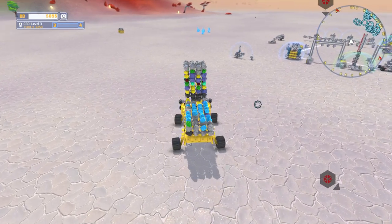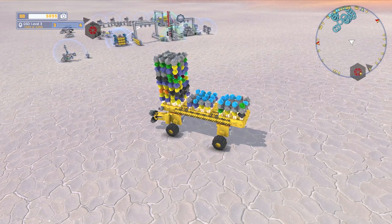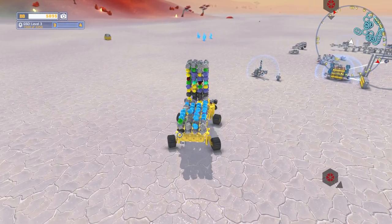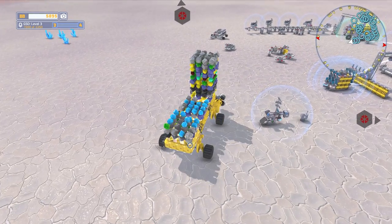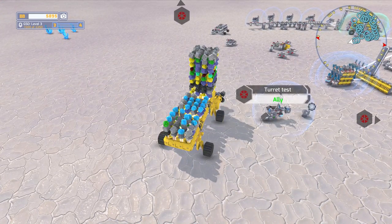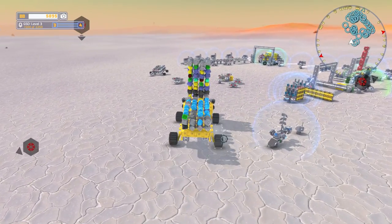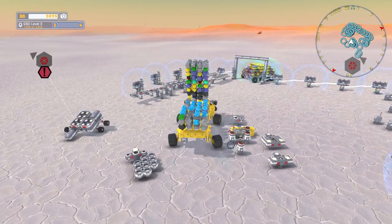We're down to 5,000. We brought that massive tech over there, which I've learned is not good for defending the base. You want something nippy to go around when there's an invader. I'm also slightly anticipating that we're going to have an invader right as we do this, because we haven't had one in a while. We're going to start off by dropping off all of these materials.